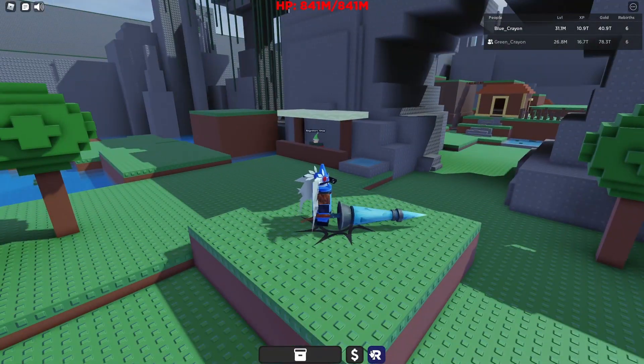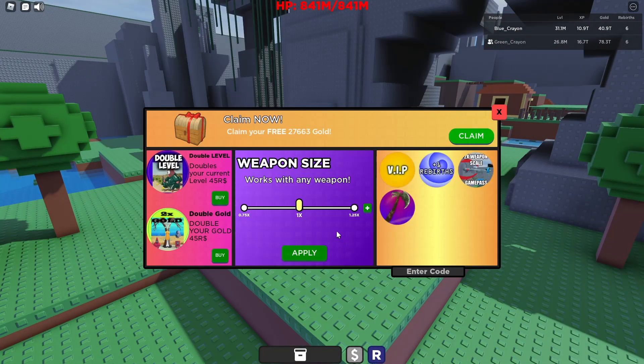When you start this game, the first thing you want to do is click the money sign at the bottom and claim your free gold. Right now I got 27,663 gold.